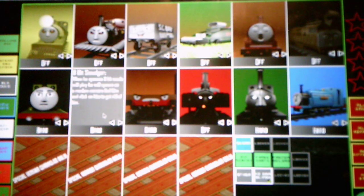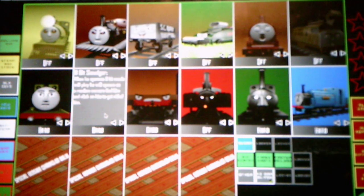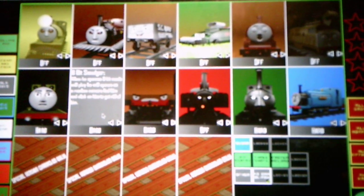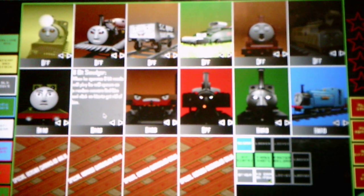For 8-Bit Smudger, when he spawns, 8-Bit Music will play and he will spawn on a random camera. Find him and click on him to get rid of him, or else he'll get killed like with Tinky Winky.